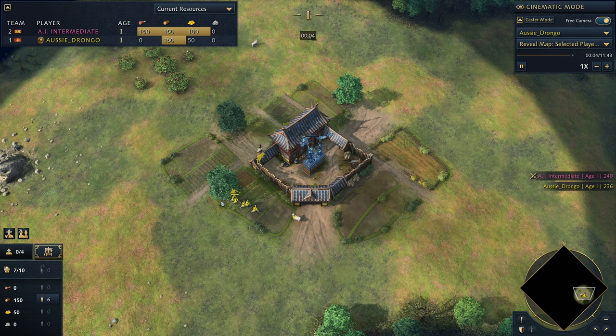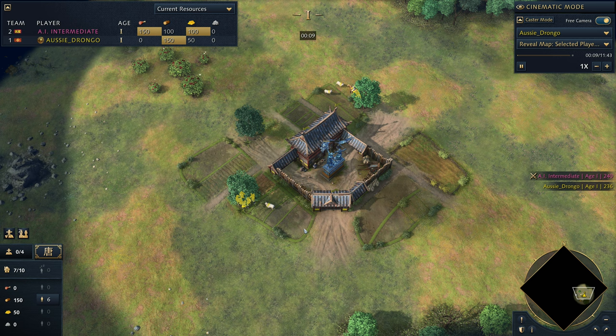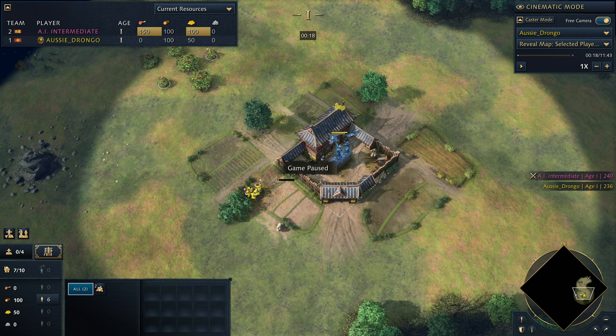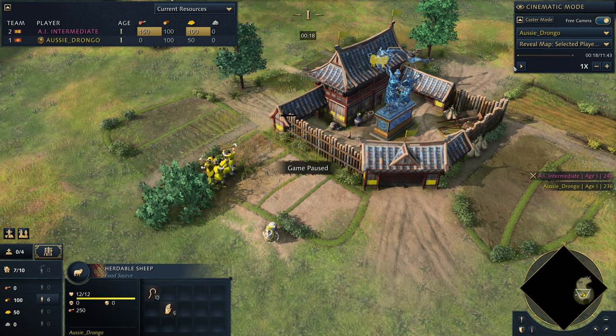Everything is queued up and happening. Now what we're going to do is move our first sheep into position - what I like to call prime position, or pole position. We pause here because a mill has been placed and we're not placing this mill on the berries. You need to be really careful here and I'd advocate zooming in. If you time this perfectly, your imperial official is going to come out and that's going to be your warning.